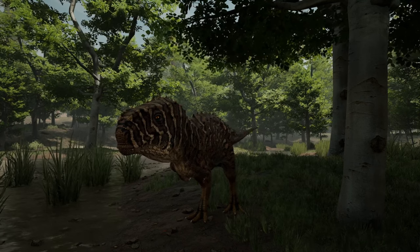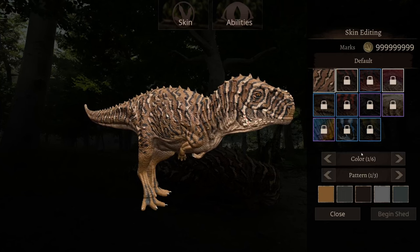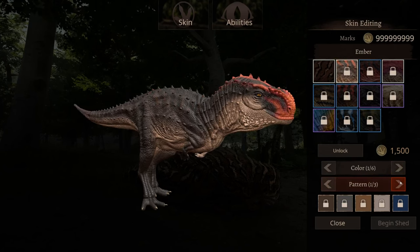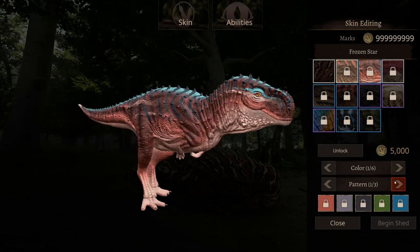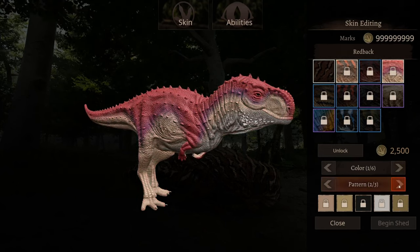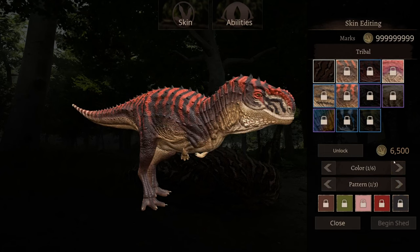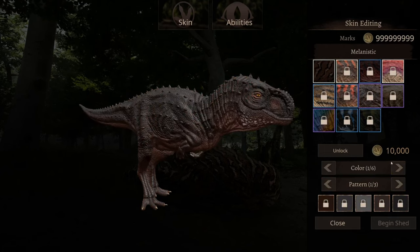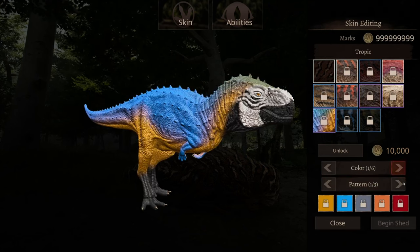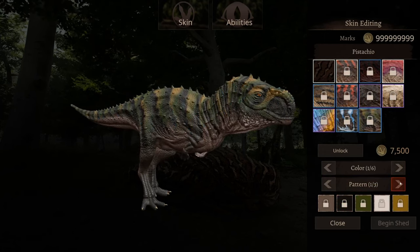Let's now get into the skins and then the abilities. Here are the skins: here is the default, here is the ember — it makes it look like a dragon — here's frozen star, here is the red back, here is the striped, tribal, melanistic, albino, tropic, teardrop, and pistachio.